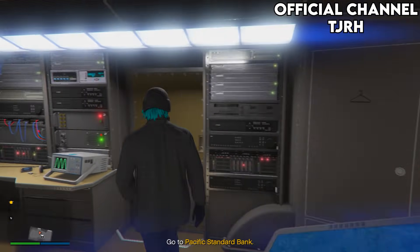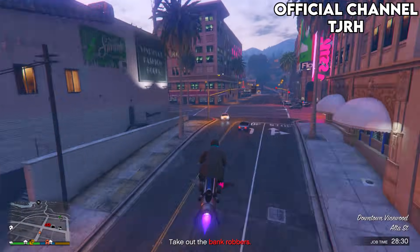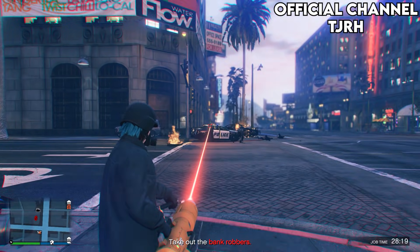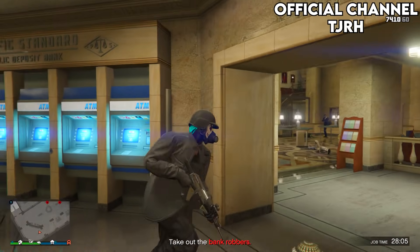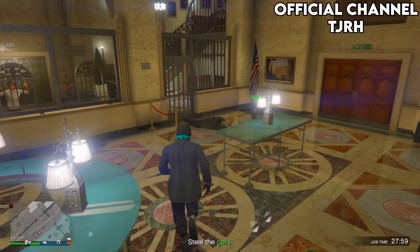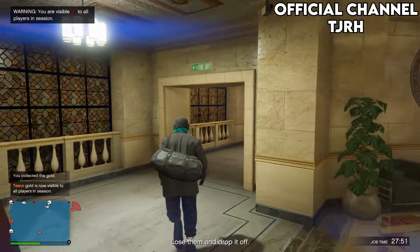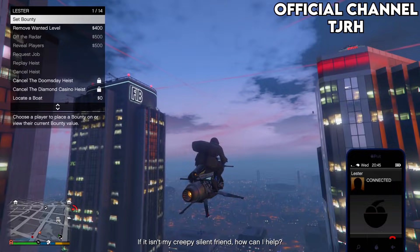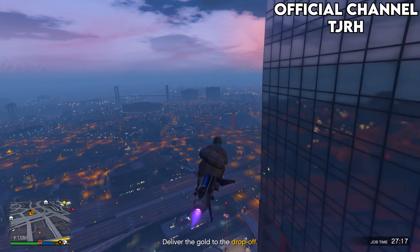Once you find it, go into the interior then back out and head over to wherever your heist is. Once you're at the bank where the robbery is taking place, take out the police and the robbers. One of the robbers should drop the duffel bag. Before you pick it up, make sure you have the outfit you made in this video equipped, then pick it up and lose the cops. Once you have lots of cops you will need a flying vehicle — a helicopter, plane, or ideally the Oppressor Mk2.